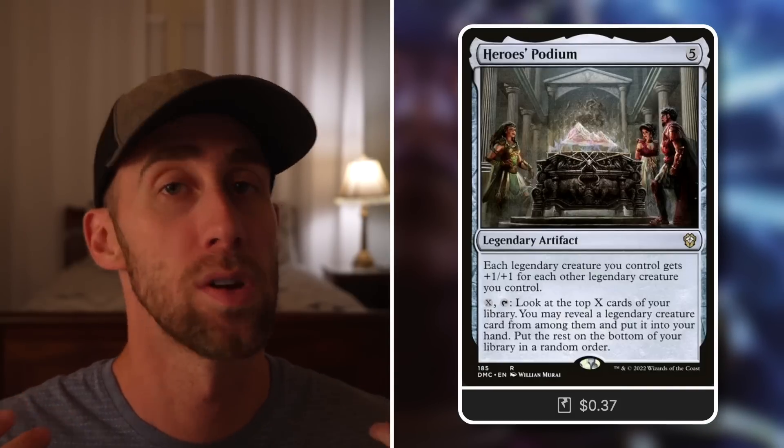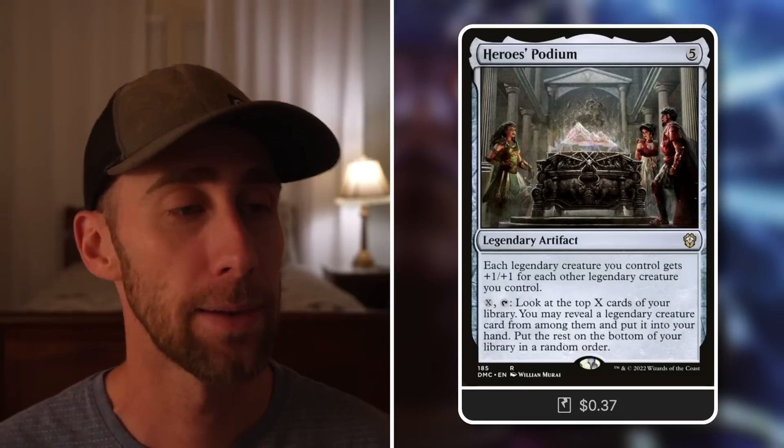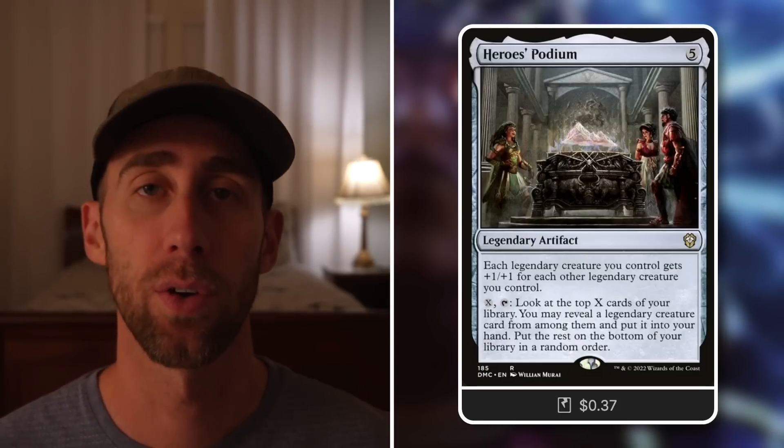Temporal Gateway: pay four, tap to put a historic permanent card from your hand onto the battlefield — just cheat it into play without paying its mana cost. Weatherlight: a 4/5 flying vehicle that, whenever it hits an opponent, lets you look at the top five cards of your library, reveal any historic cards among them, put them into your hand, and the rest go to the bottom in random order. It costs three power to crew. Hero's Podium: each legendary creature you control gets +1/+1 for each other legendary creature you control, pumping your team an absurd amount. You can also pay X, tap to look at the top X cards and put a legendary creature card into your hand — fantastic card advantage with a massive pump effect that can be game-ending.